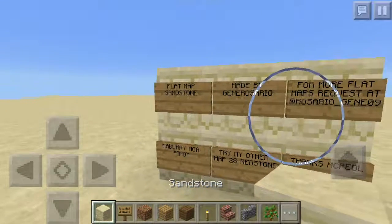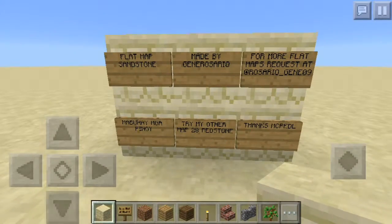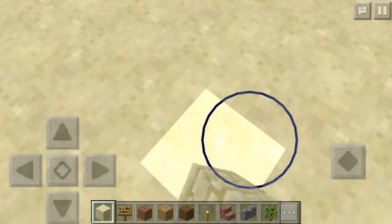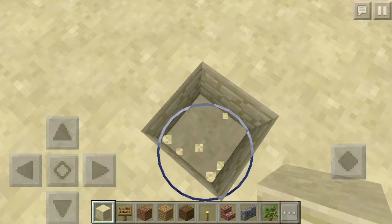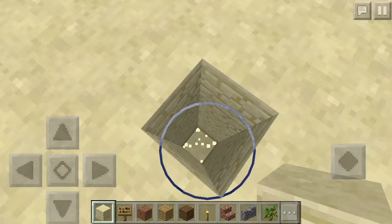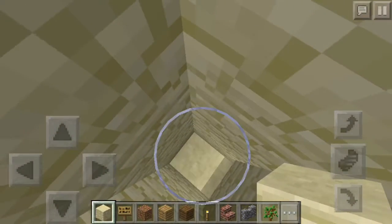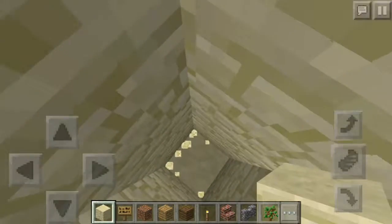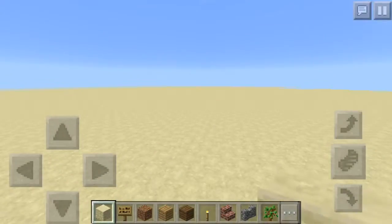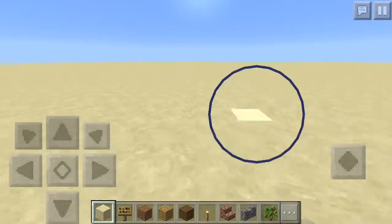Let's start out with the flat sandstone. This is the sandstone one — as you know, it's always going to be a few blocks down. So it's going to be one, two, three, four, five, six, seven, eight — wow, nine, ten. Okay, so they're all ten blocks deep. I actually didn't count that last episode, so good thing I did this time.